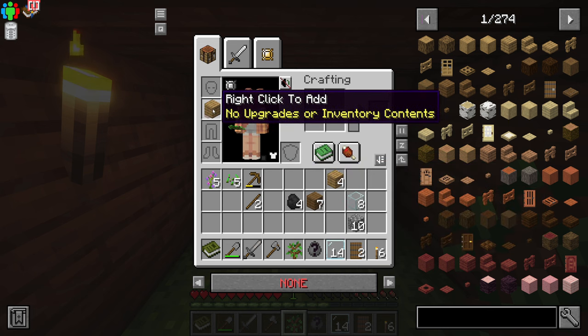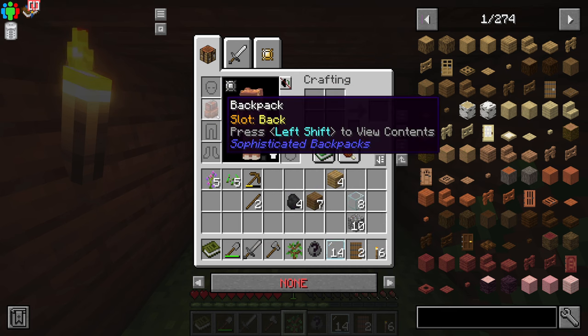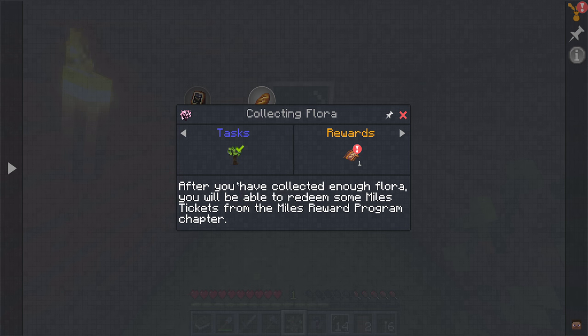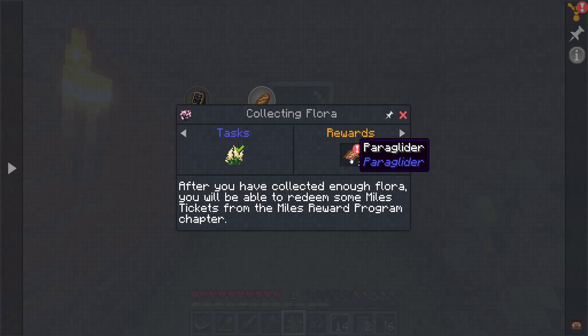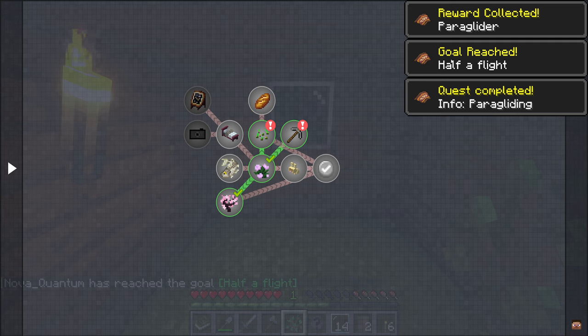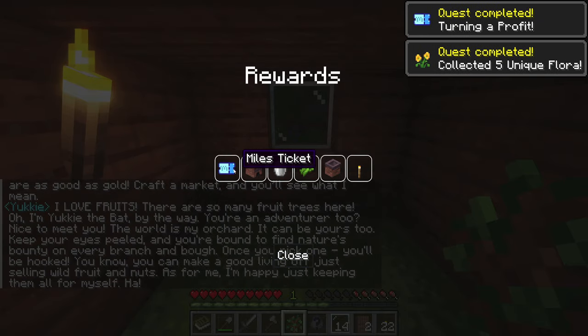Let's go back to our journal. We have collecting flora — after you've collected enough flora you'll be able to redeem some miles tickets from the miles reward program chapter. It's kind of like Nook Miles in New Horizons. And for this quest we actually get a paraglider — wow, I had no idea I was going to get that so early in the game! That's so cool; we can use it to float down from really high mountains. We can collect our rewards and here are our miles tickets.